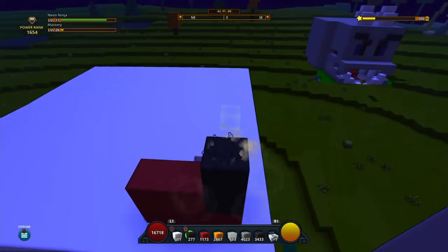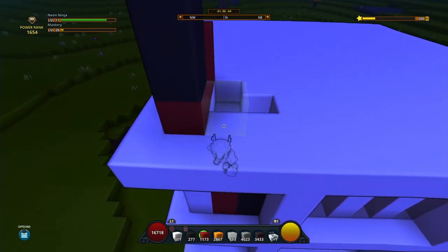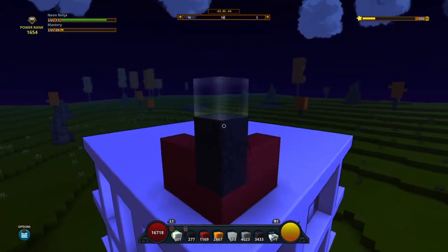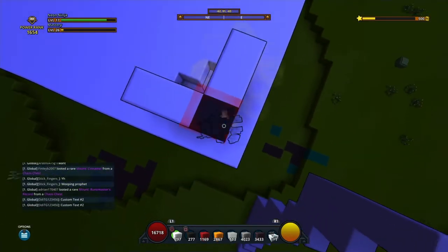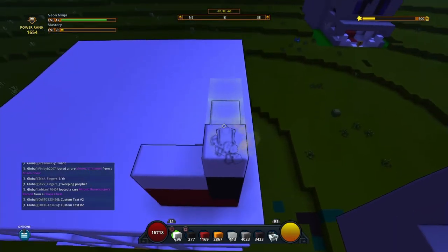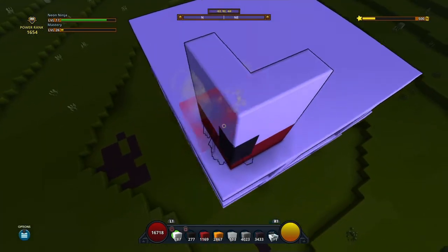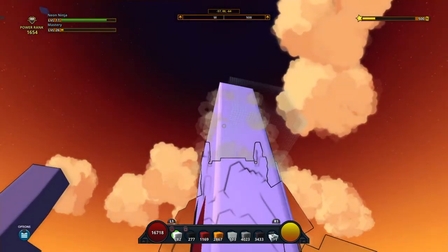Then take your charcoal blocks and place them on this corner, two on top of this block. Going to the right side of the build, do the same thing with the primal red except only two blocks and two blocks on top of them. Then take your white blocks and place two on top of the red blocks, one on top of the charcoal block, then add one more last layer on this section and one more layer here — this should be five blocks high in total.